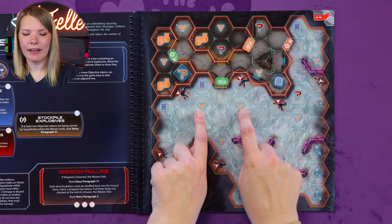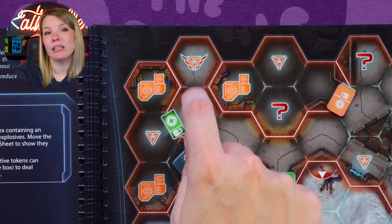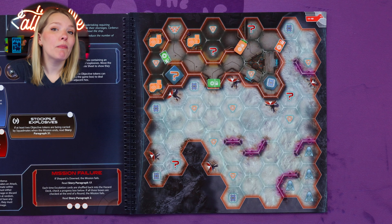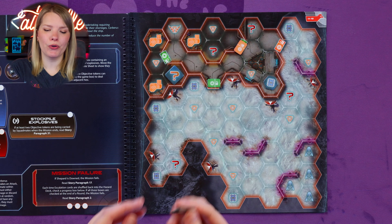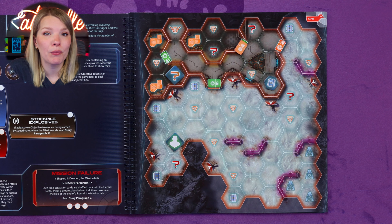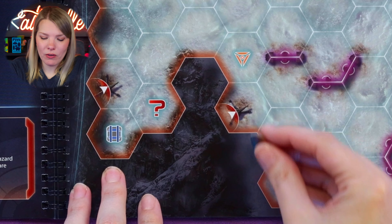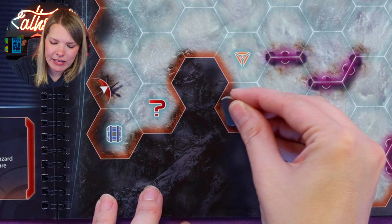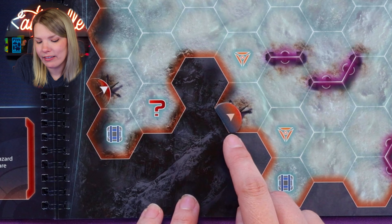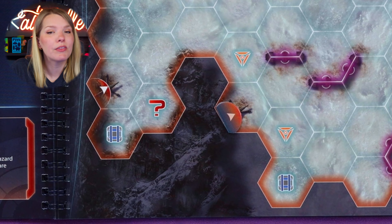There is also a spawn icon specifically for elite enemies. Some maps feature a refugee token — on certain missions you'll be able to rescue civilians scattered throughout the map. Some maps also have turret status locations. Turrets are placed on their active side with the arrow face up; the inactive side shows an X. The purple sections on the map are obstacles — they don't prevent movement or adjacency, but they will affect attacks, so keep an eye on them.